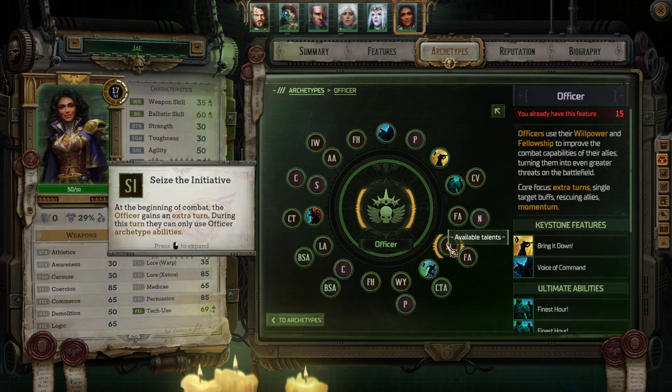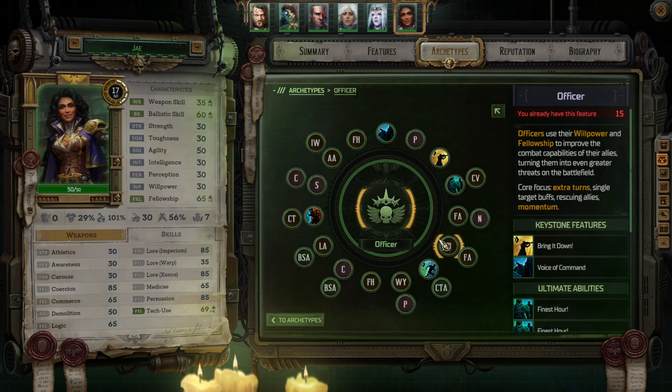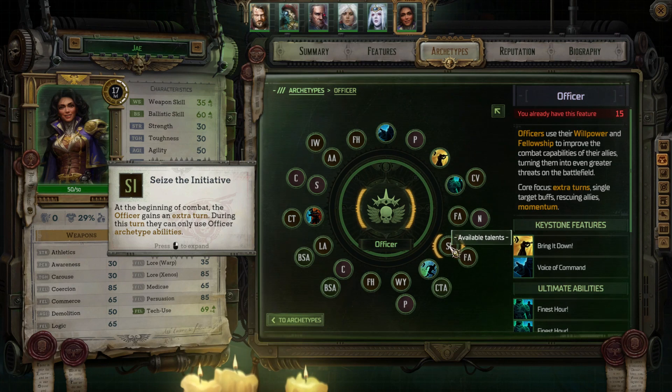Seize the Initiative is one I picked out — this is one of the big divergences. One of the big things Slander talked about, and I was so glad I watched the video because I didn't even know this was a thing, is that Seize the Initiative is an officer ability that gives the officer an extra turn at the start of combat. Giving the officer an extra turn at combat start, which in turn lets her give extra turns to other characters, can absolutely mean the difference between victory and defeat.